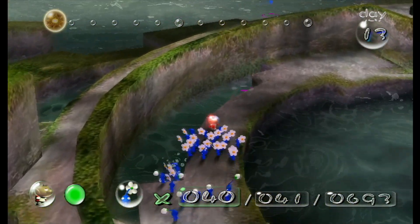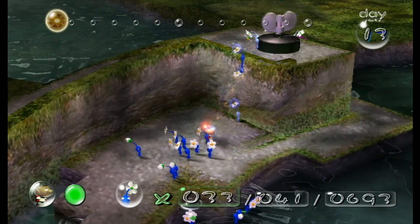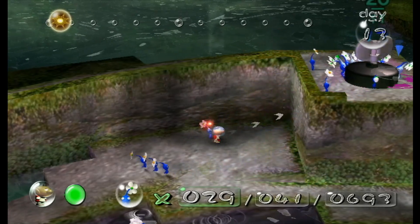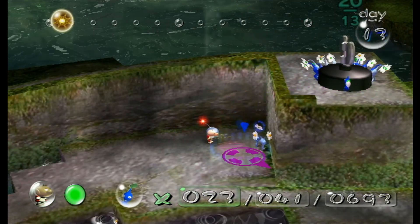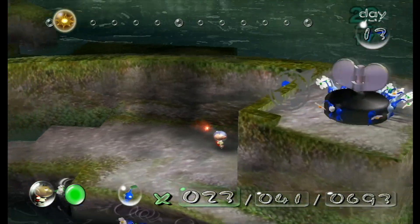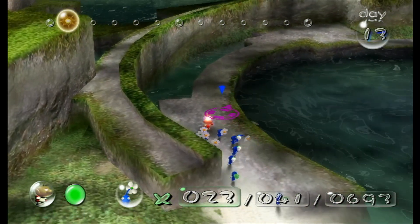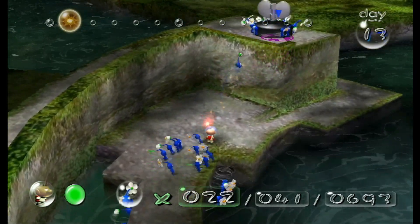Pikmin are going to be hard to get across this thing, and please say I don't need yellows. I think it would need yellows in the original version, but with the power of the Wii, I don't need yellows to get 20 blues up here. That said, I need 20 blues up here and I didn't get that many. I need three more, meaning I have to walk back around. This is why I brought blues! Though I have a feeling you're supposed to do this with yellows originally. I'd rather have them fall off that side than the other side, because it'll be easier to get them up. Yep, that's all I need. I'm going this way because I can get these Pikmin up.